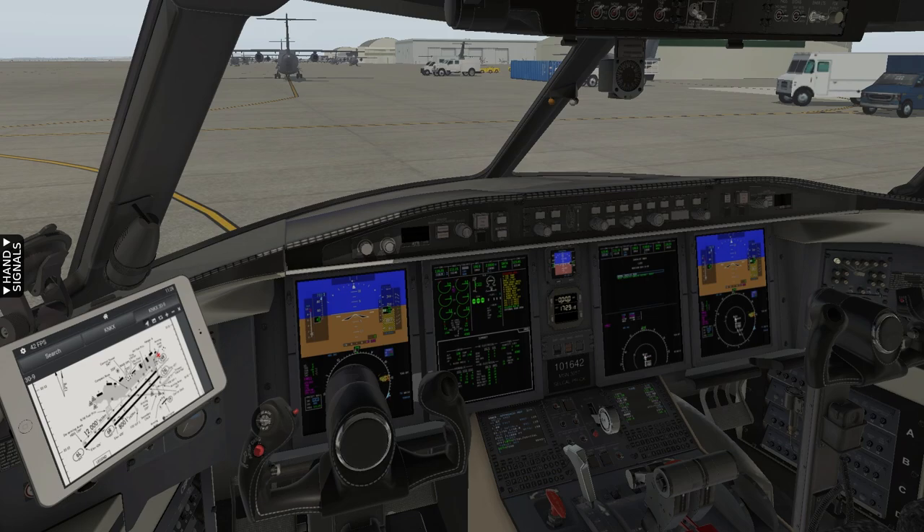That's going to be our first procedure today. If we did not have that, we could do the next procedure: engine start procedure, battery and external air — battery only — which gives you all those caution messages about not having indications. And the next one we'll accomplish after we get engine two started is the engine start procedure, cross bleed. We're going to accomplish the first one right away, starting with the checklist. We have completed a walk around of the aircraft.